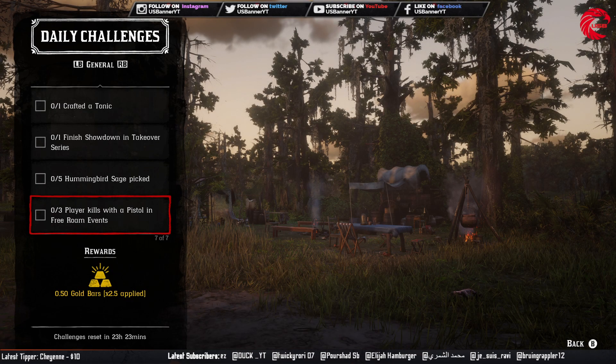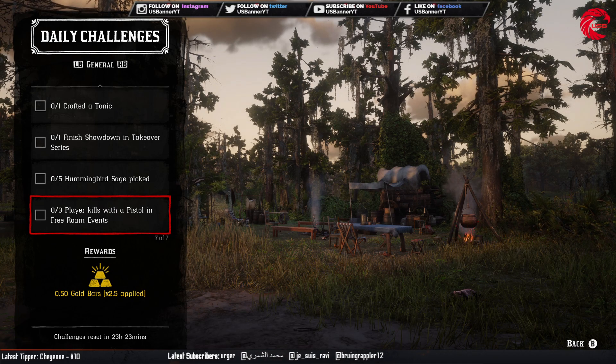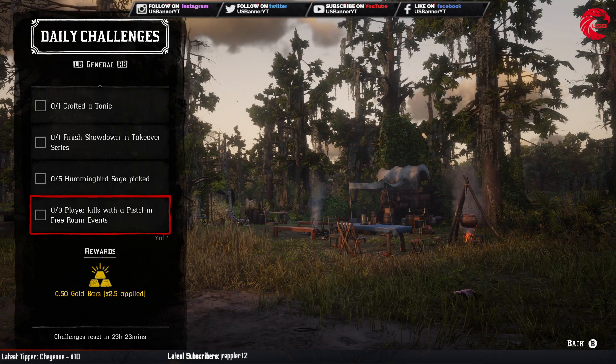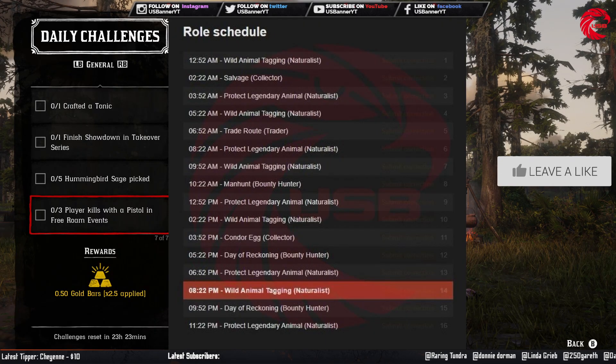After that you have to do three player kills with a pistol in a Free Roam event. Go to any Free Roam event where you can kill players and use a pistol to kill three players. Here is the schedule for Free Roam events based on New York time — you can adjust that to your own time zone. Here is the Free Roam event schedule for roles as well.